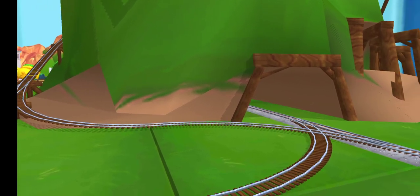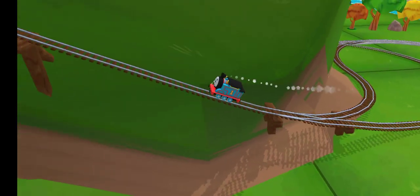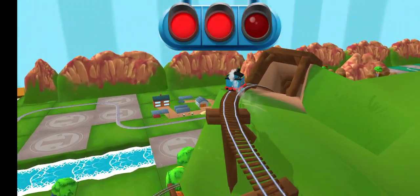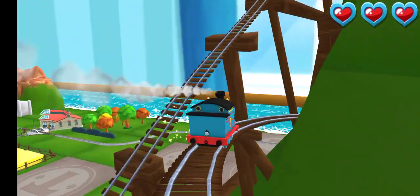Only the boldest of engines will try Cannonball Curve. You can help us steer through the sharp curves. Swipe left or right to keep the train on the track. That's perfect!